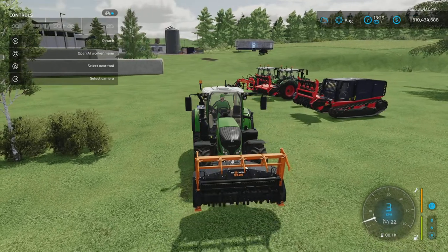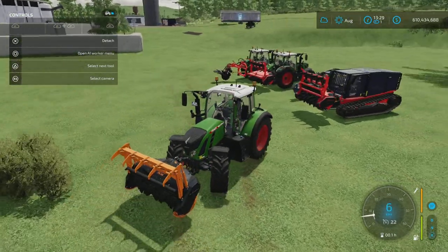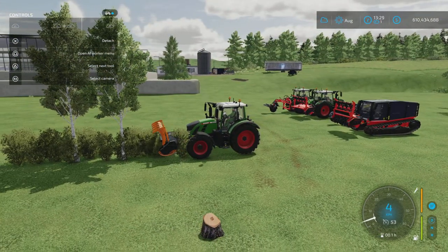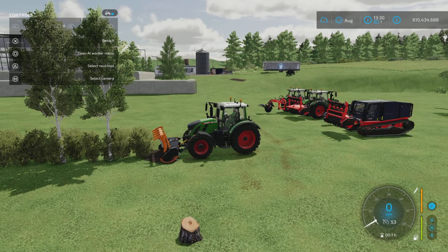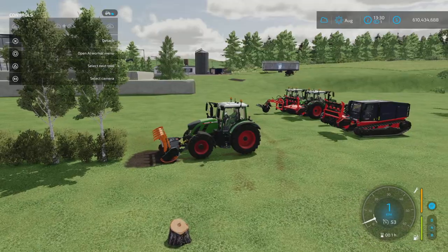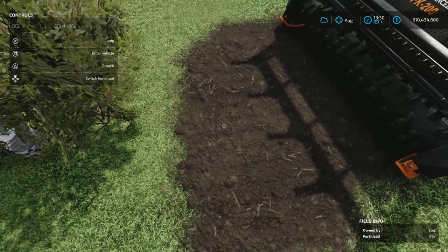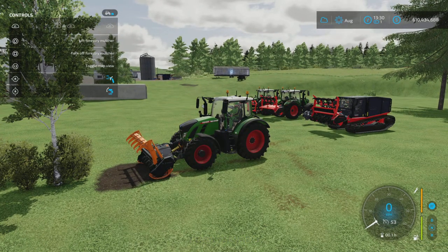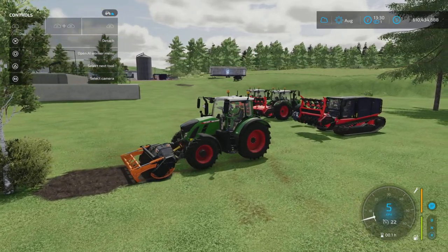This particular mulcher has another trick up its sleeve — it can also remove brush and bushes. If we drive into this little bush patch here, you can see it's not getting rid of them straight away. However, if we lower the mulch, you can see that the bush has disappeared and what we're left with is also a cultivated state. The ground texture changes and it actually creates a field for us. We can take it one step further and turn this into a ploughed state by lowering our cultivator arm.